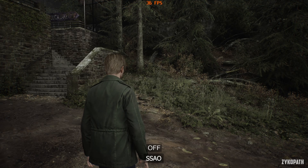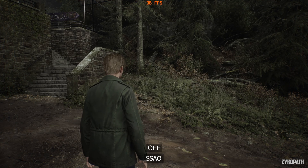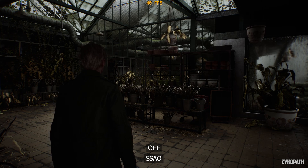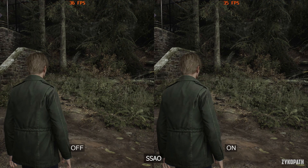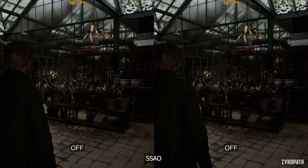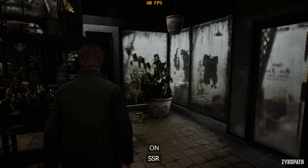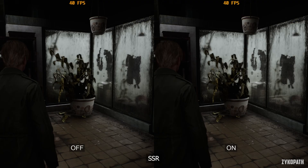In open areas, SSAO has a very subtle impact on image quality. In most scenes I found it very hard to tell whether it was on or off, but an indoor scene shows the difference a little better. Thankfully the performance impact is very small, so keep SSAO turned on. Screen space reflections have a subtle and limited impact on reflections, as most reflections are handled through ray tracing. In terms of performance it's negligible, so keep it turned on.